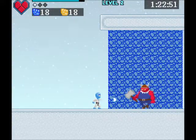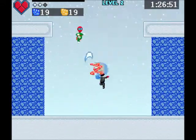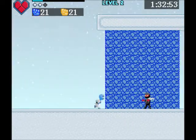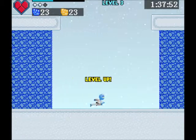That gauge up there fills up as you kill enemies. And when it's maxed out you get another little diamond there, which is a special attack. This here is like a little power jump thingy. You move faster when your attacks do more damage for a short time.